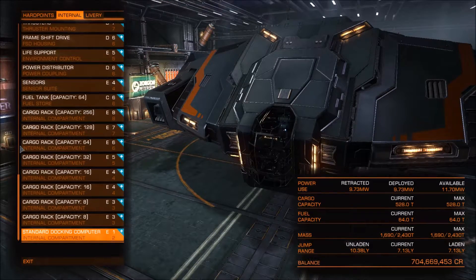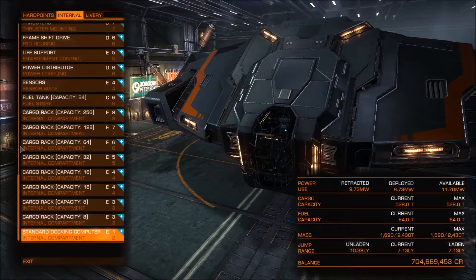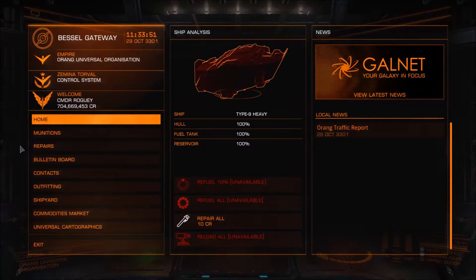First thing you need to do is basically install one. I suggest you install it in your smallest internal compartment because it only needs a class 1 slot. I don't think it's very expensive — I think it's only about 15,000 credits or something.